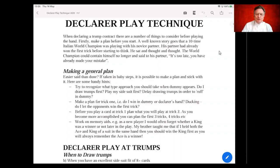Let's start with a story about an Italian world champion playing with an inexperienced player. When dummy went down, the inexperienced player called a card from dummy, won the trick in their own hand, then sat and thought. The world champion finally said, 'Sorry partner, but you've already made your mistake.' That's very important — even before you play from dummy at trick one, it's a good idea to make some sort of plan and try to stick with it.